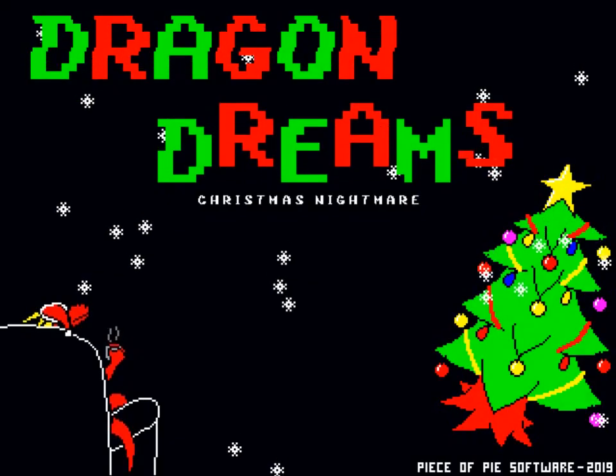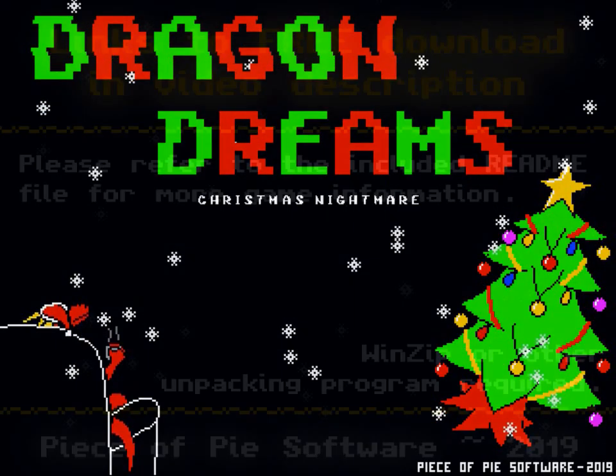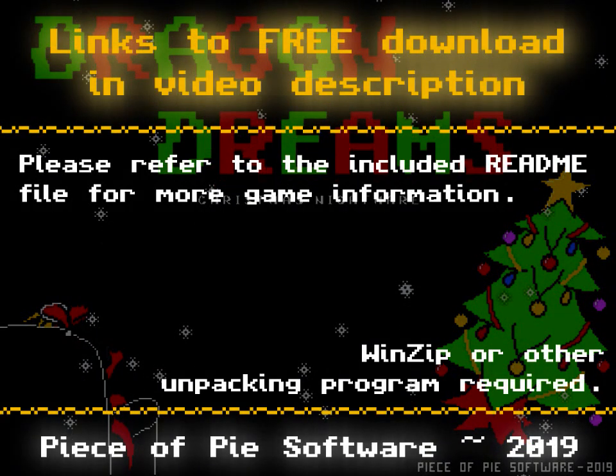If you're interested in playing this game, you can find download links in the video description below, if you're watching this on YouTube. You will need WinZip or some other similar unpacking program, but other than that, it's as simple as running the .exe file. It also comes included with the full guide.